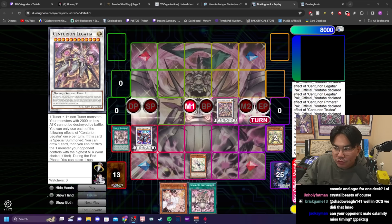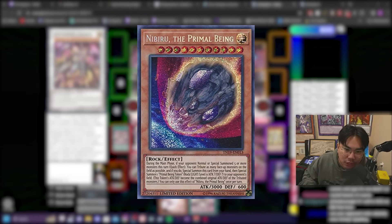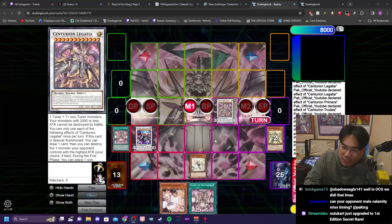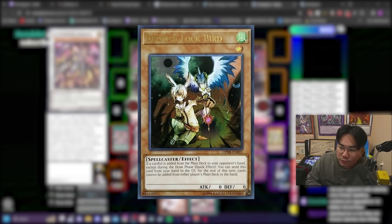The benefit of the Centurion cards is that, as you saw in the combo, it only took 4 summons — so you don't play into Nibiru at all. Also, this deck only searches once on your turn, so Droll doesn't actually do anything to this deck, which is a huge benefit. If a lot of people are playing Droll and Lock Bird and you're playing pure Centurion, Droll and Lock Bird doesn't actually do anything.